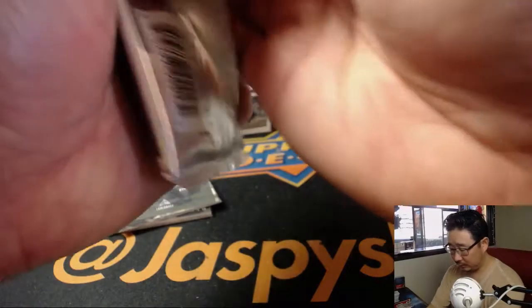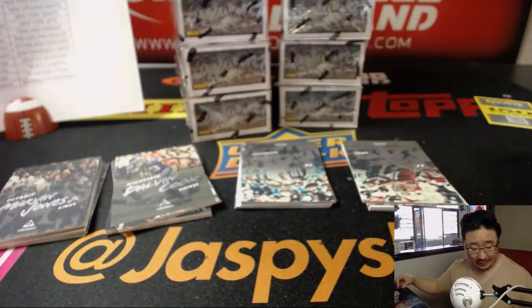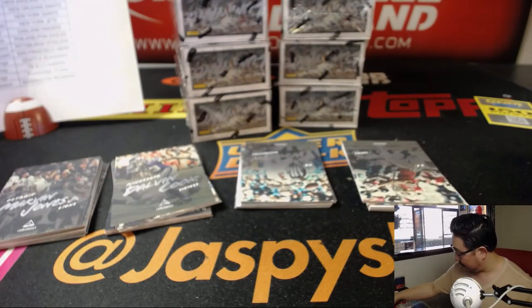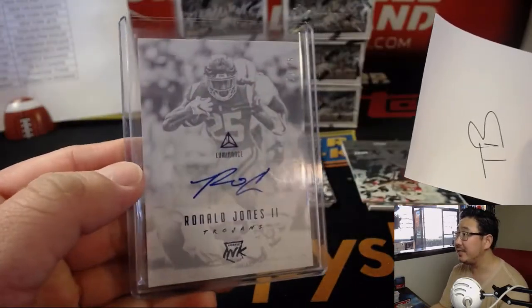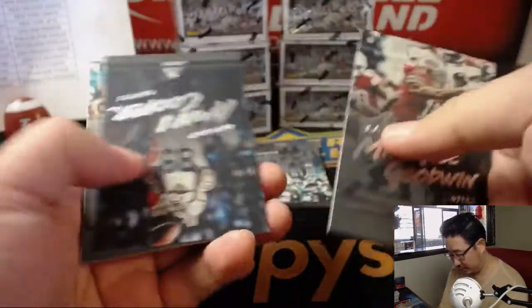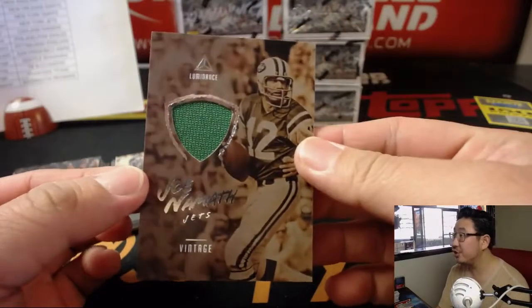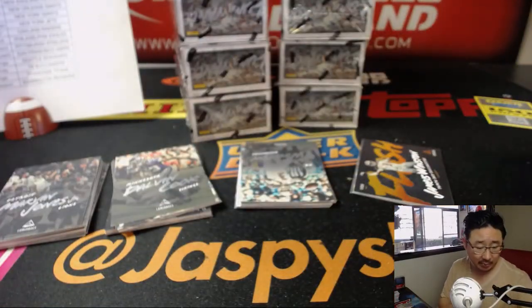Hi Ellie, you just missed a Buccaneer — Ronald Jones II, old USC guy, out of 75, going to Tampa Bay. We've got Joe Namath vintage relic for Adam and his Jets — Adam Copperman and his Jets. Player-worn material.